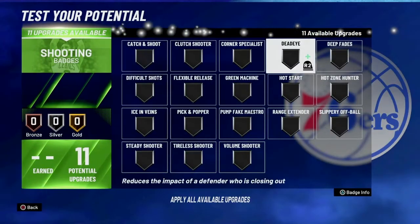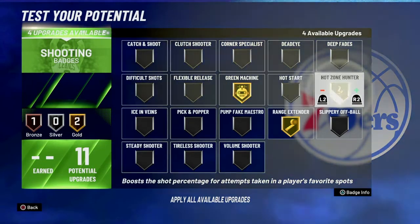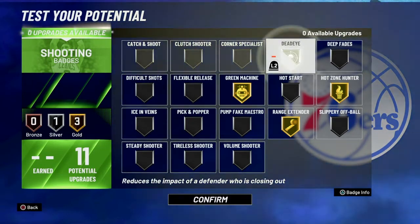For the shooting badges, we'll go range extender, green machine, hot zone hunter — all gold — and then dead eye on silver.